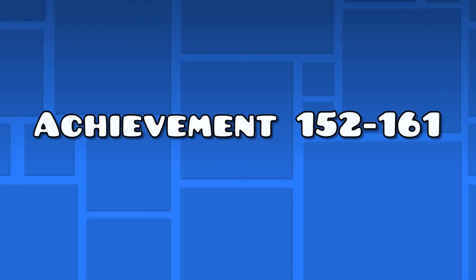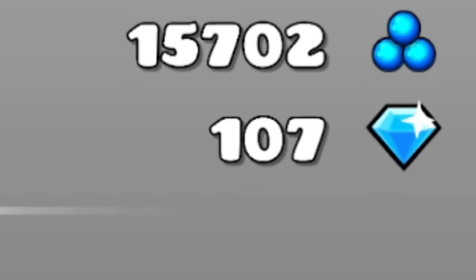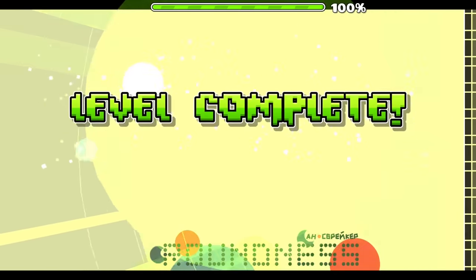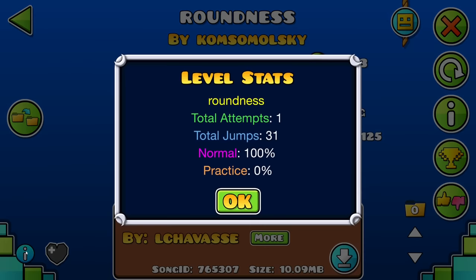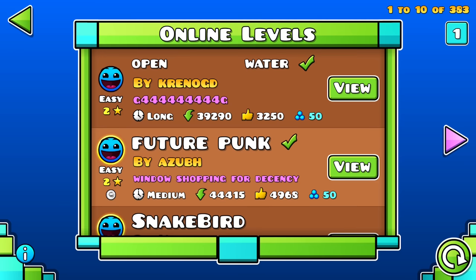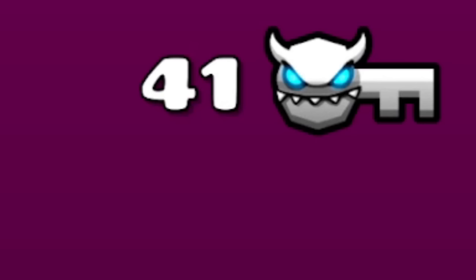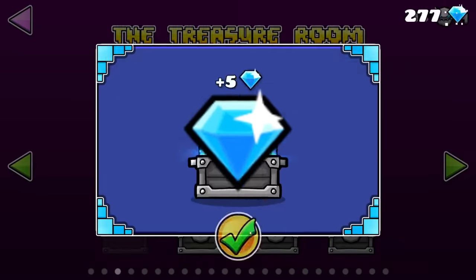Achievements 152 to 161 — the diamond achievements. The next 10 achievements are all about obtaining diamonds, and you can get them while doing other achievements that require you to beat levels. There are 3 ways to get diamonds easily. The first is to beat levels you can finish in less than 5 attempts to obtain demon keys — you get 1 demon key every 500 orbs. Aim for 4, 5, 6, or 7 star difficulty levels depending on your skill. Once you have a lot of keys, open as many chests as you can in the treasure room.